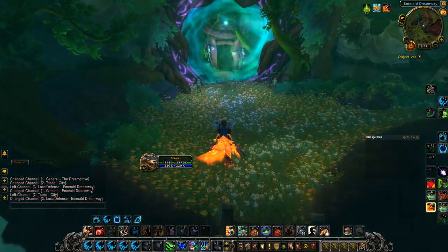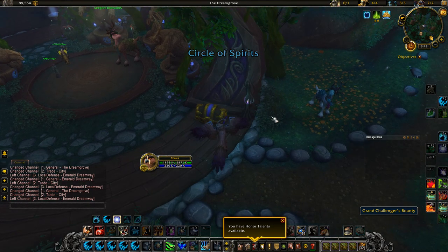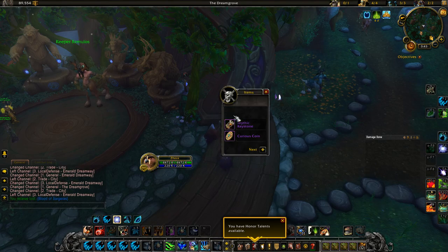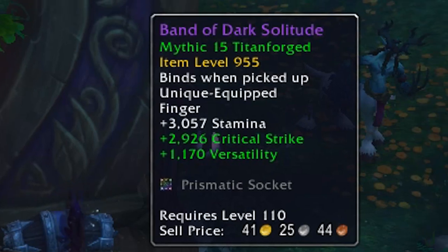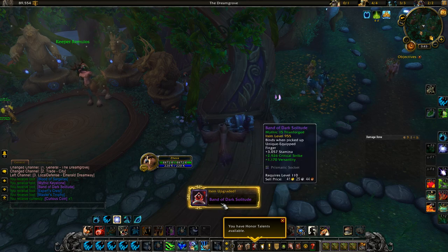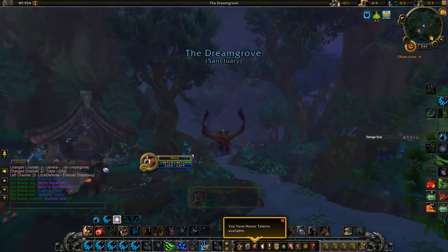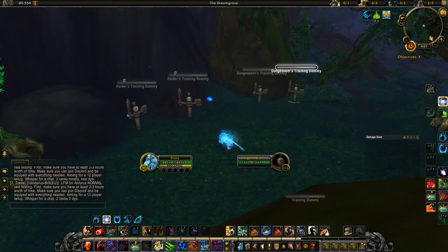On the way over to the dummies, I noticed the weekly chest hasn't been opened, even though I transferred this character after opening it on live. So let's open it and see what we would have gotten — 955 titanforged ring, socketed, with best-in-slot stats. I wish this was the live servers. I'm a little bit triggered right now.